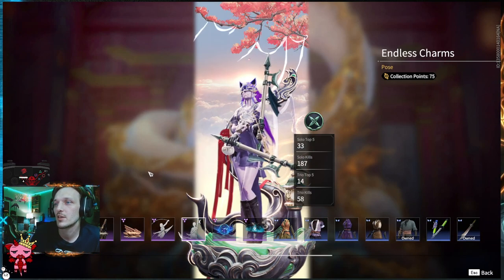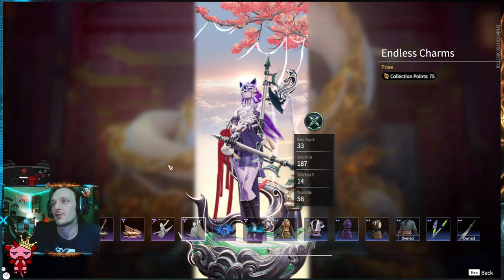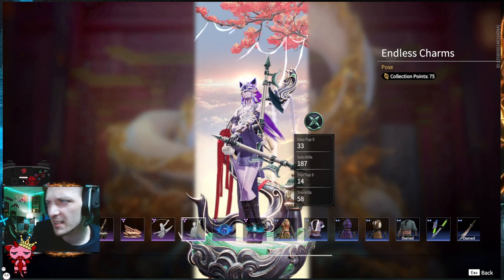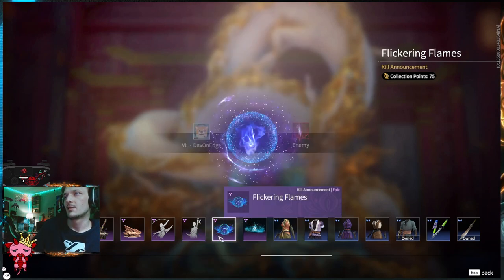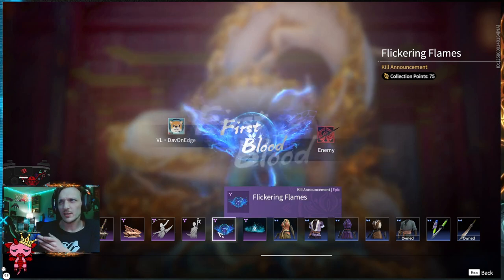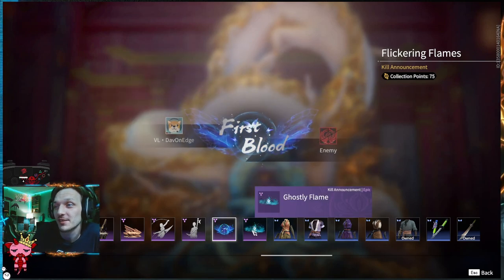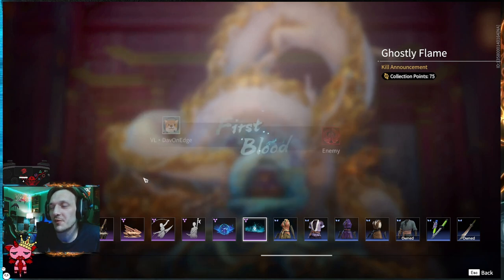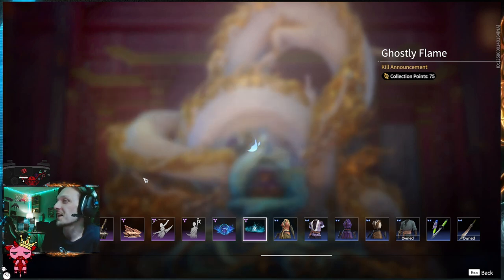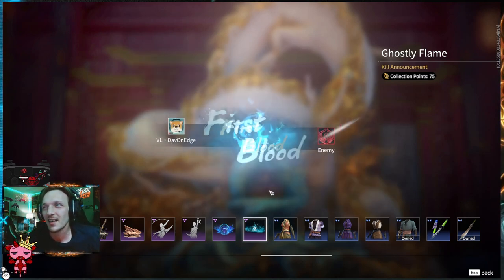Moving on — we've got more stuff inside this treasure. Endless Charms, a Tessa exclusive — it's a pose where she's holding the Dual Halberds, and that's a wicked skin on the Dual Halberds. Flickering Flames — this is cool. When you get an elimination, it swirls in, bursts out, it's got almost like wings there. That's wicked. A very cool design. Ghostly Flame — I'm a big fan of the kill eliminations, so the more options the better. The Ghostly Flame is something I'll definitely throw on from time to time. It looks really, really good — probably on a TikTok video at the end is where you see those things the most.